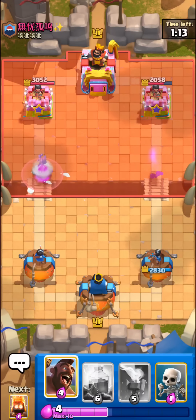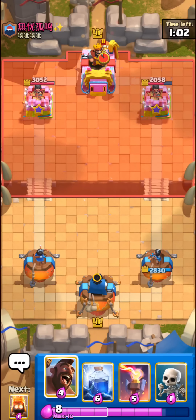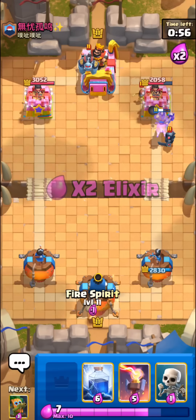When facing a deck with log you can place dart goblin a little bit farther back to where they can't actually log it until it walks up, so you can still get quite a bit of value. It's really good against stuff like graveyard too. I'm just gonna go with the hog rider right here.